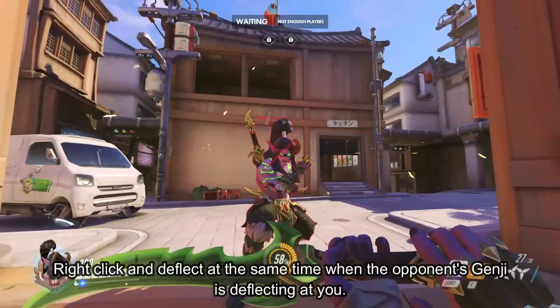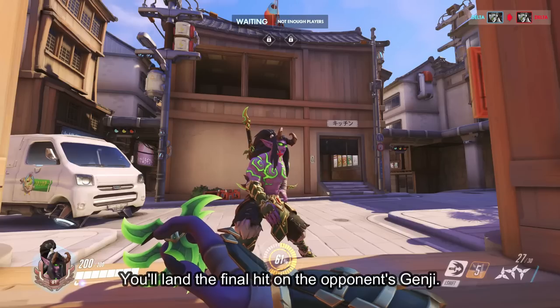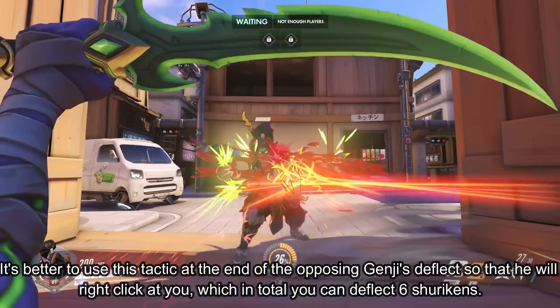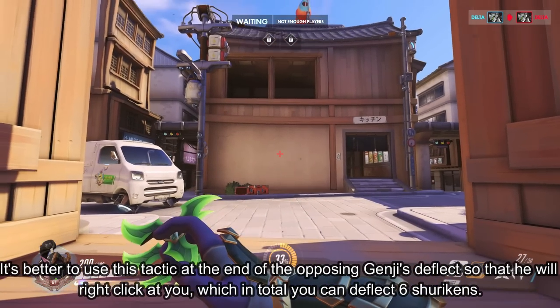Right click and deflect at the same time when the opponent's Genji is deflecting at you — you'll land the final hit on the opponent's Genji. It's better to use this tactic at the end of the opposing Genji's deflect so that he'll right click at you, which means in total you can deflect 6 shurikens.